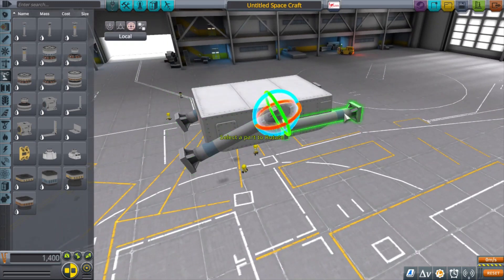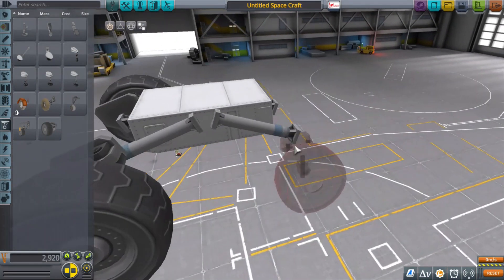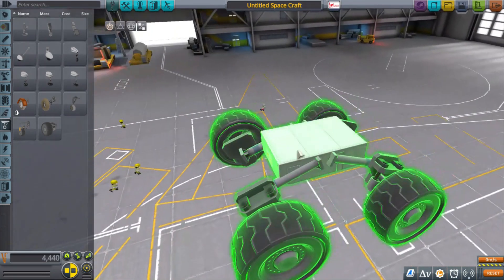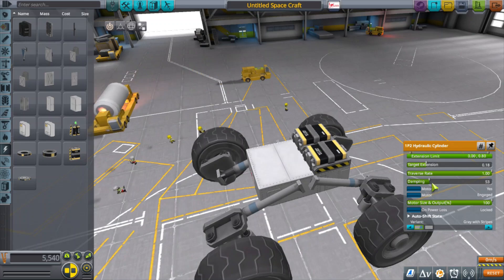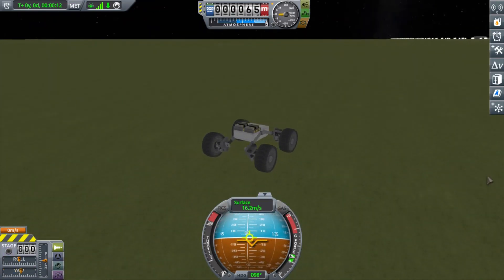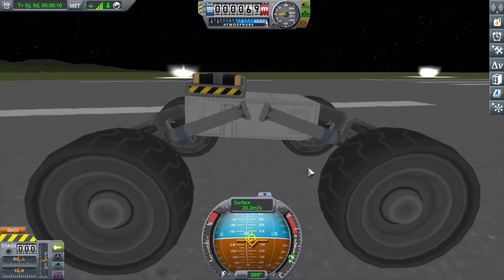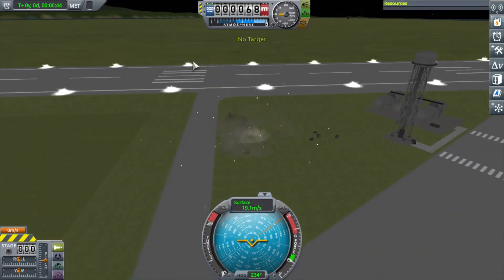In today's video, as the name implies, I'm going to be making a buggy with some interesting suspension. I'm always trying to find uses for the robotic parts which, if you've played a lot of KSP, you know they can misbehave and act in unreliable ways. But with small, simple builds like this, they can be quite fun and provide unique, interesting design choices. I had the idea of using pistons to provide more forgiving suspension for rovers, which are notoriously bad at high speeds.